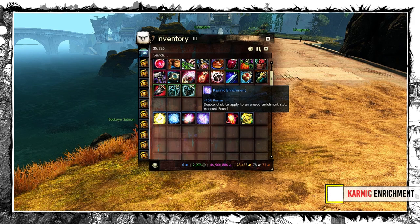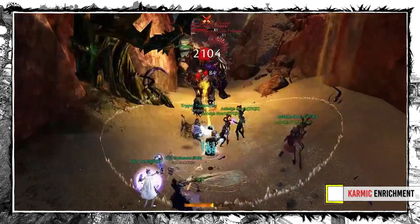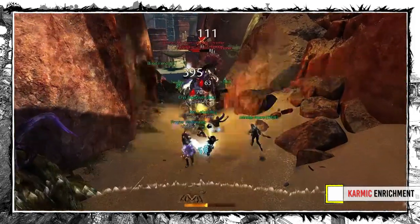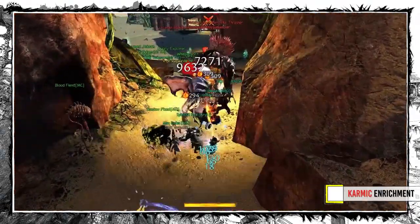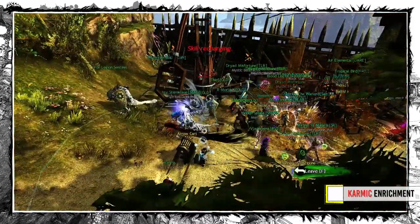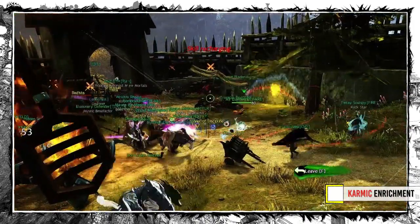Karmic Enrichment is quite situational. You'll obviously use it when you need Karma for something, but the thing is you'll usually have more than enough. Since Karma comes from completing events, there are not many places where you can use it effectively. The Silver Wastes Reba is a good example, or the Drizzlewood Meta Farm, but otherwise it won't help that much, so rather take something else.